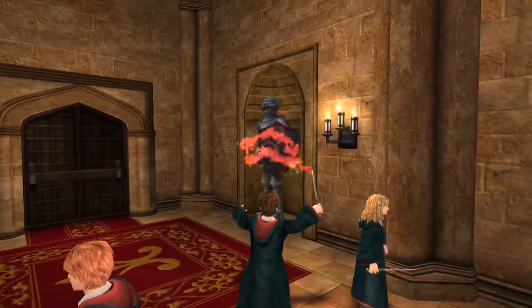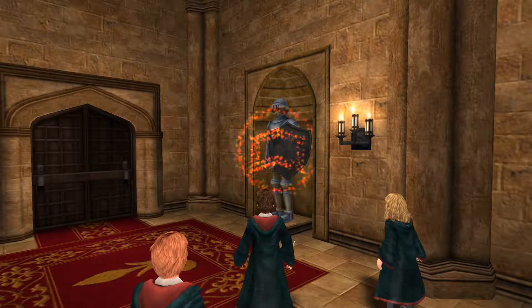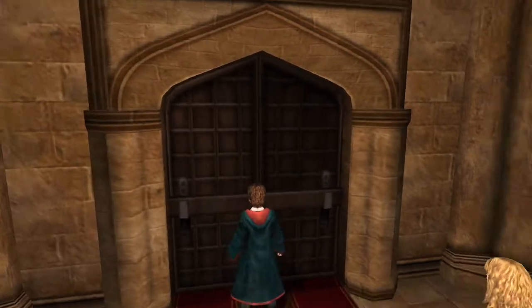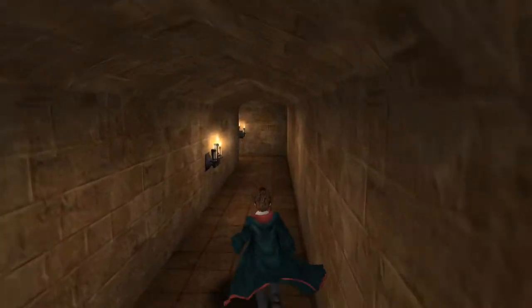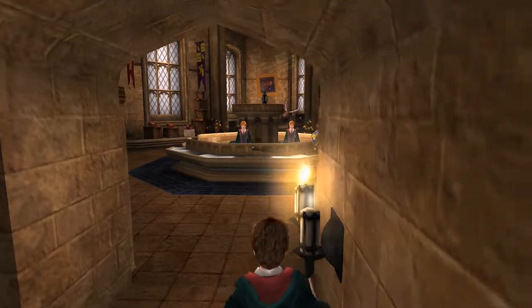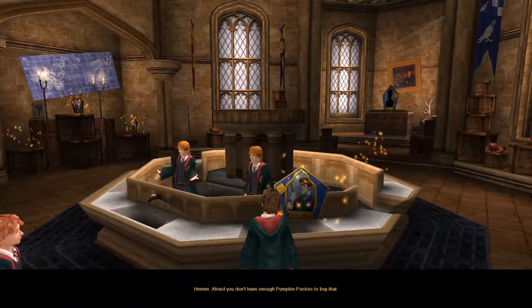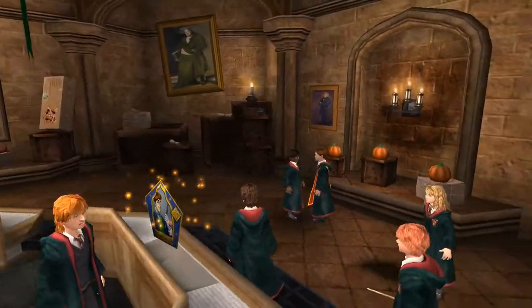Wait a minute. I just now realized that Fred and George's shop is behind the portrait to get into the Gryffindor dorms. How are other students accessing this place? Or do they even have access? Fuck off with this torch impeding my walking path. Afraid you don't have enough pumpkin pasties to buy that? At least it's a different card.